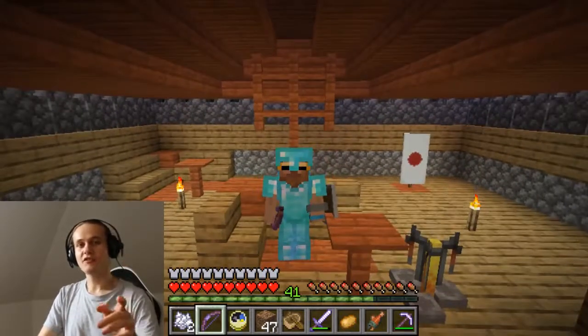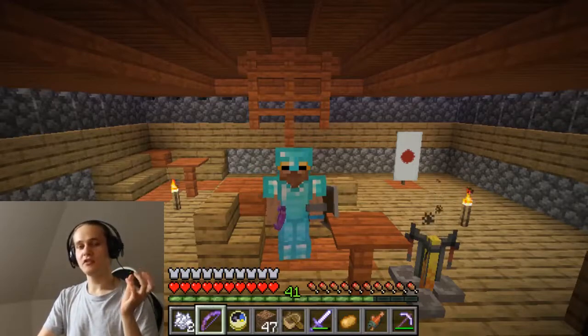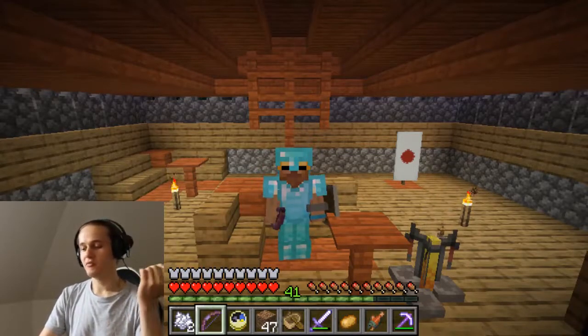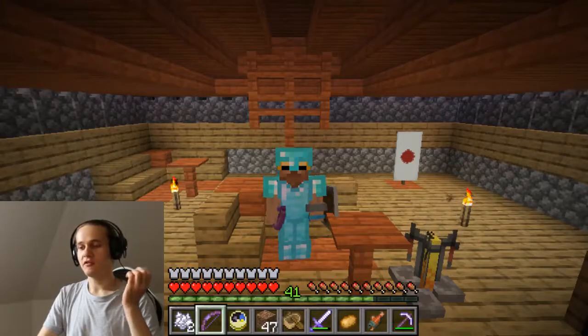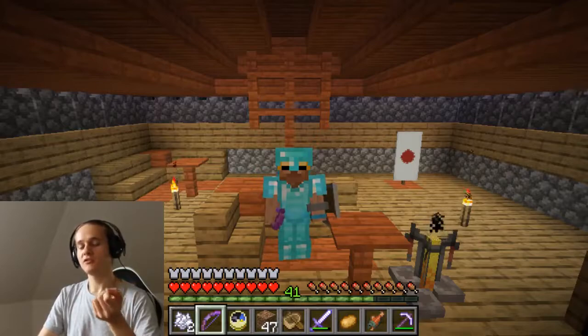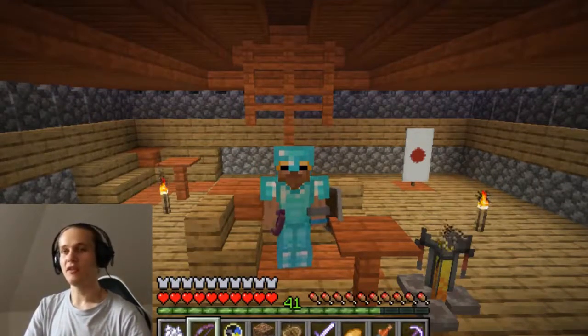And then you can trade so heavily with this one villager. Like my very first villager Rolf - I had so much pumpkin. 12 pumpkins would be one maximum deal and I could do this trade five times a day. And that got me up to one stack of emeralds.